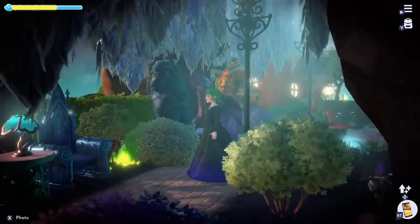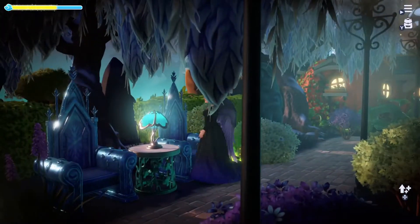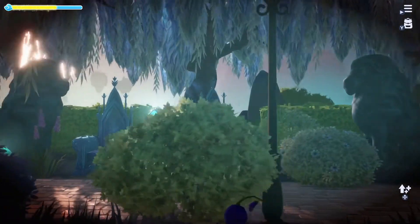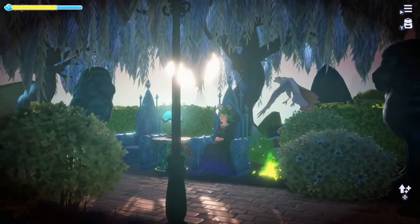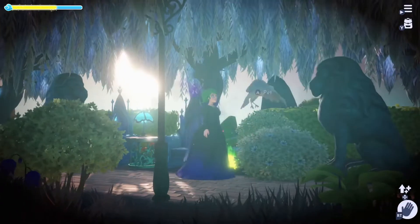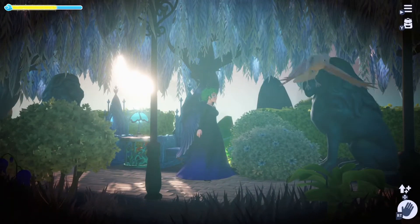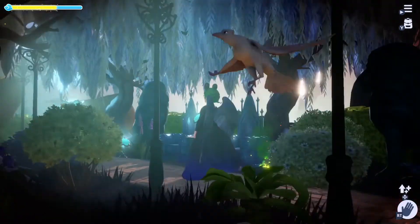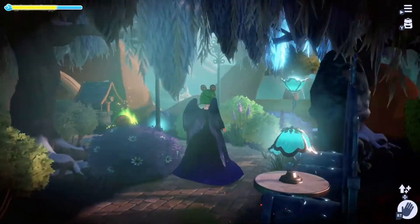Once you have updated, ravens can be accessed by spending 15,000 Dreamlight to open up the Forgotten Lands. Ravens in Disney Dreamlight Valley's Forgotten Lands can be tamed after feeding them 2 to over 10 times. There definitely is some RNG — random number generating — involved.